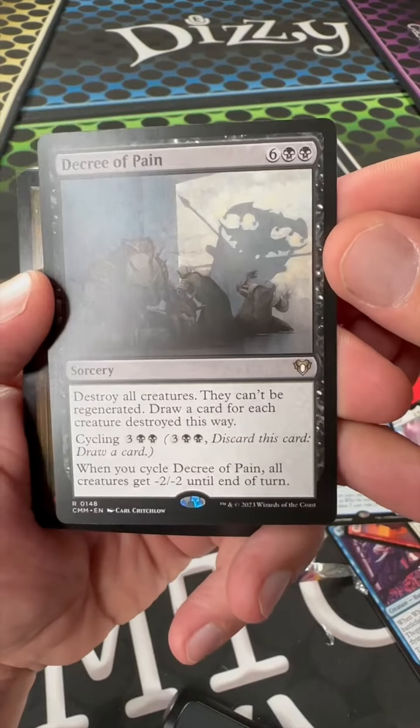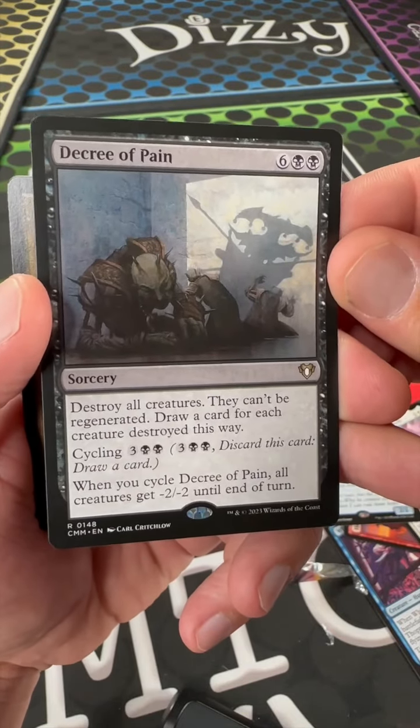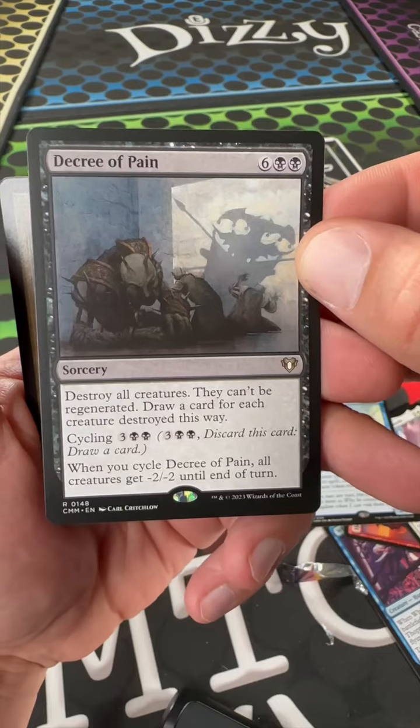And Decree of Pain. Six and two black — destroy all creatures, they can't be regenerated, draw a card for each creature destroyed this way. And you can cycle it, and all creatures get minus two, minus two. That's pretty good, I like it.